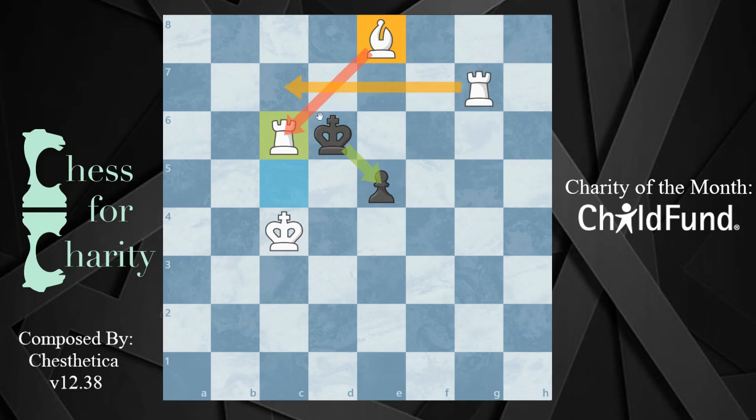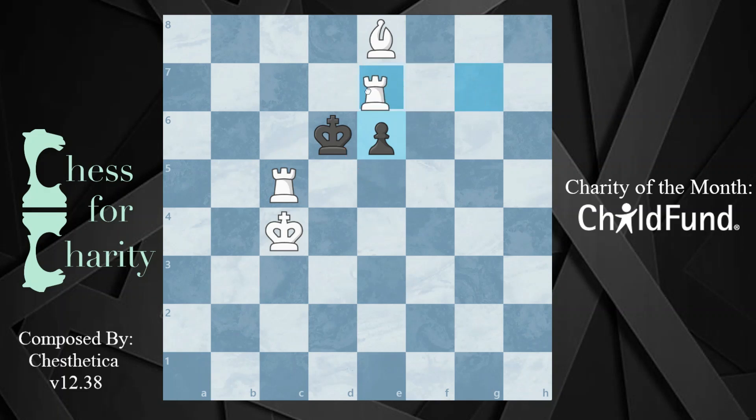What about e6? Now if you give check in this direction, the king can run to e5. So instead of doing it that way, there's a super cool move: the rook on g7 plays right to d7. Ouch — that's mate. The king can't go anywhere, completely blocked off. Look at that.